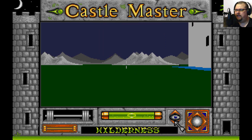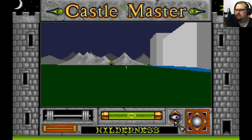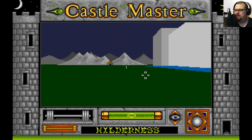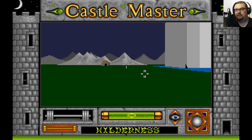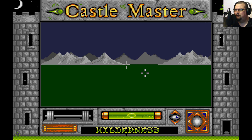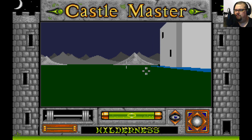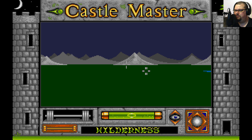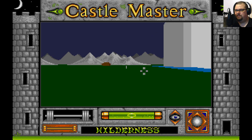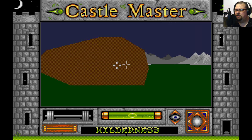Our first order of business is clearly to open that drawbridge. Obviously throwing a rock at it isn't going to do much good. We can look up and down — this was a really interesting aspect of Freescape games at the time, because even a lot of full 3D games didn't bother to allow you to look up and down. You couldn't look up and down in Wolfenstein 3D, and you couldn't look up and down in Doom either, because in Doom you had such generous auto-aim that you just pointed vaguely at an enemy and you would kill it.